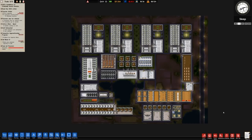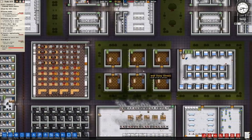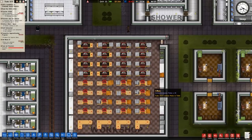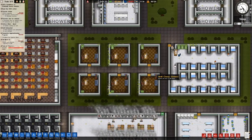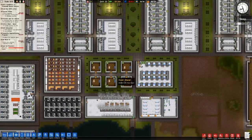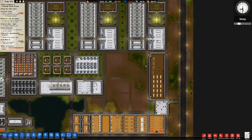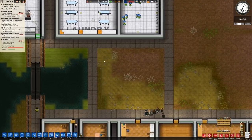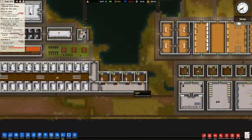Welcome back once again to Prison Architect. Please forgive the somewhat muted and reserved tones - I still have a very delicate throat after my cold, so it's just something I'm going to have to push through. In the previous episode we got the workshop completed and, if I do say so myself, this is quite a nice looking workshop. We also finished off the office section and retrofitted the infirmary. In this episode we want to get the majority of the prison finished, including the kitchen expansion and various odds and ends.